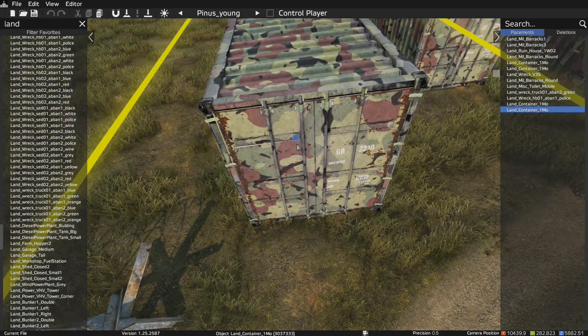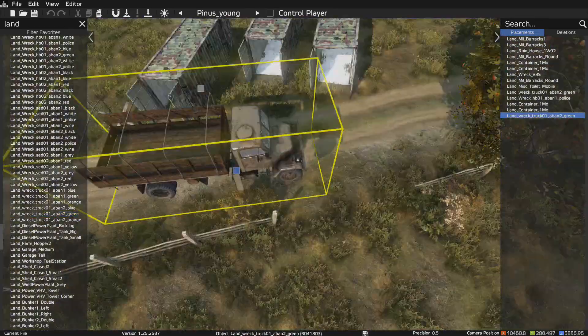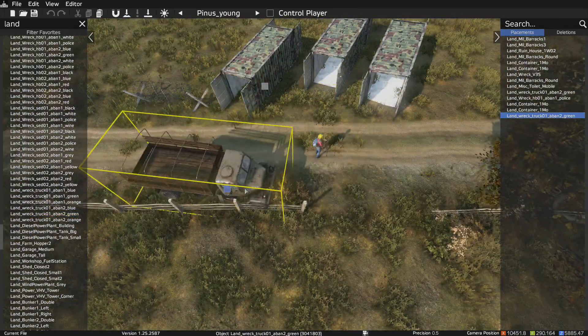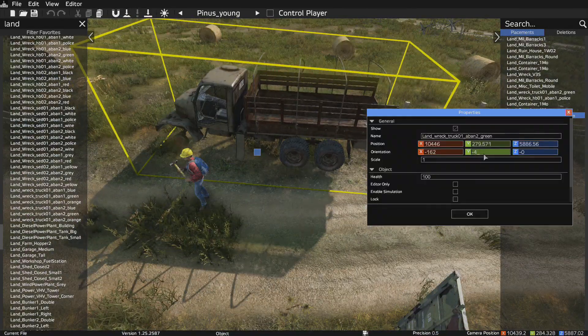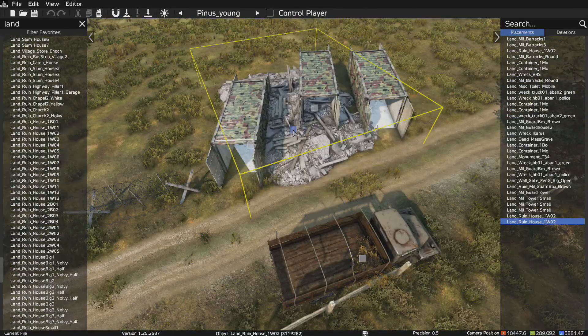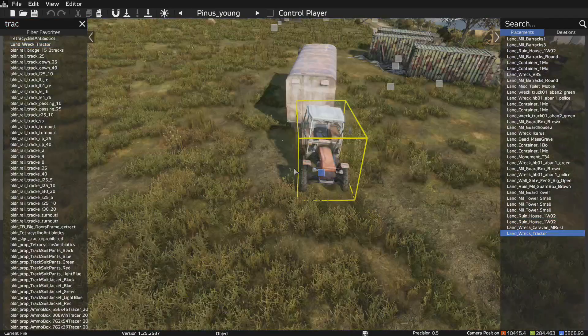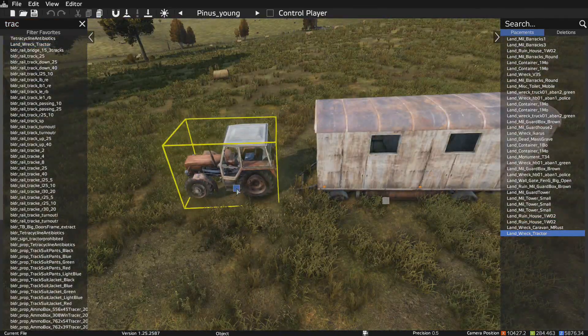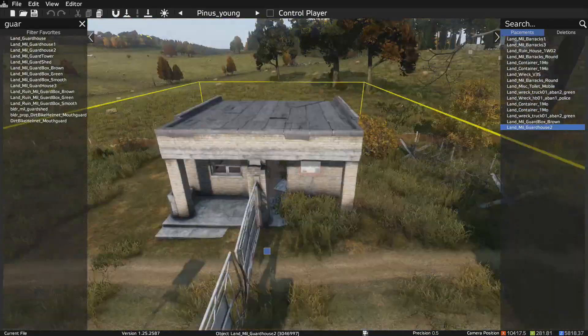I wanted to beef up this area. Inside the camp itself it's kind of small, so I didn't want to overfill it. We did come down the road a little bit and try to add in a lot of things on the outside of the base. We dropped in these storage containers and a vehicle, and we even dropped in a tractor and a trailer — why not? Makes it look like it belongs. There's a lot of hay bales out there, so why not?